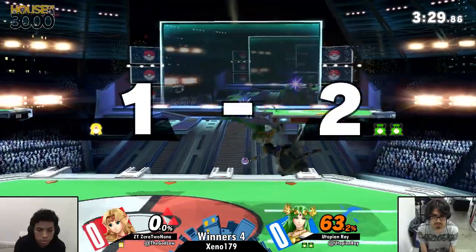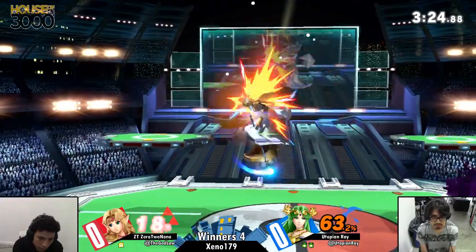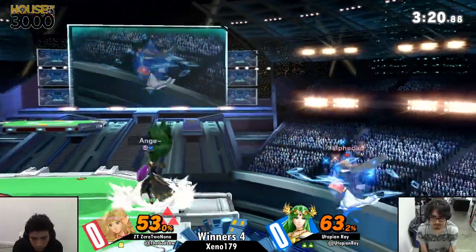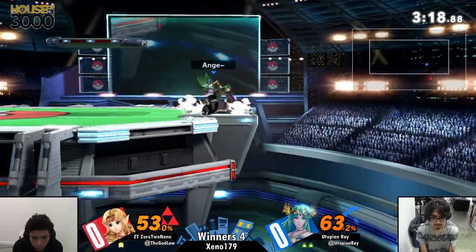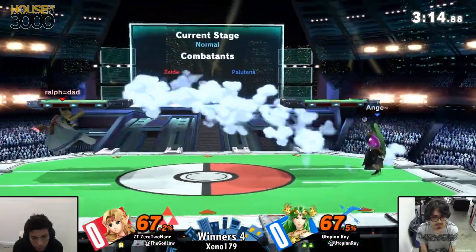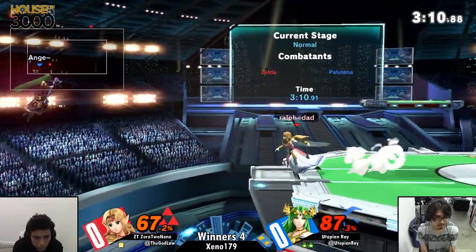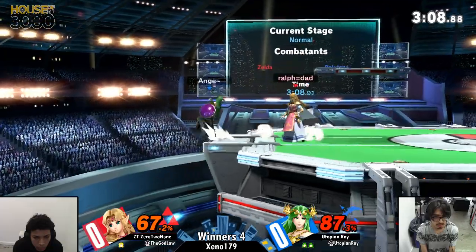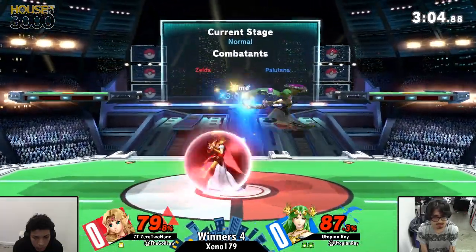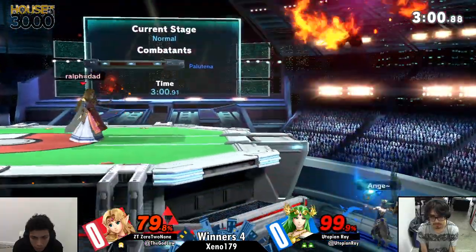As we see Zero to None taking another stock loss, Utopian Ray is looking really confident right now. This is the nair train — Zero to None had actually avoided all of that up until that point, but then one time in the last stock he gets hit by a neutral air and he's already at 67%. If he can close out a stock here and complete this edgeguard he keeps himself in the running, but every time Ray gets back to stage he does more damage and this game just feels farther and farther out of Zero's reach.